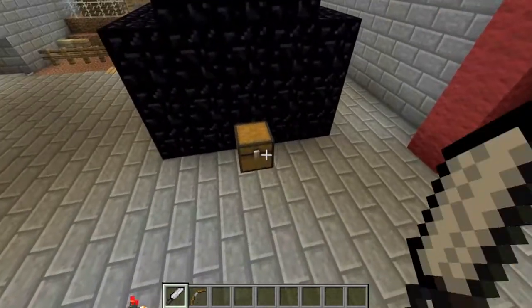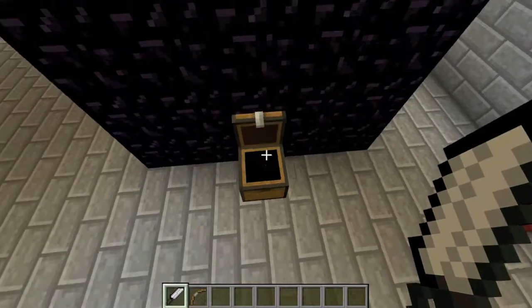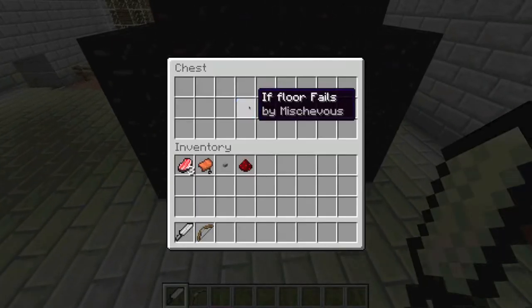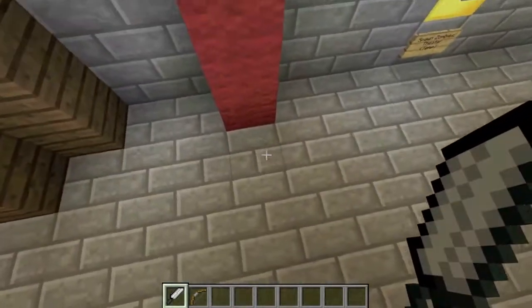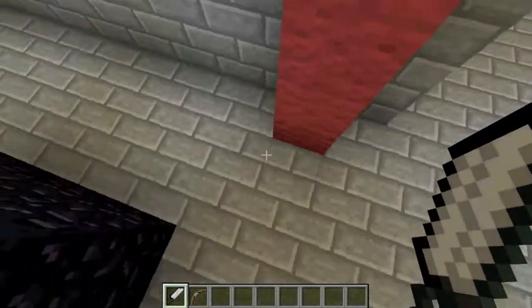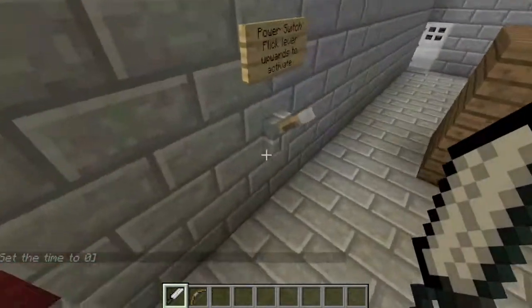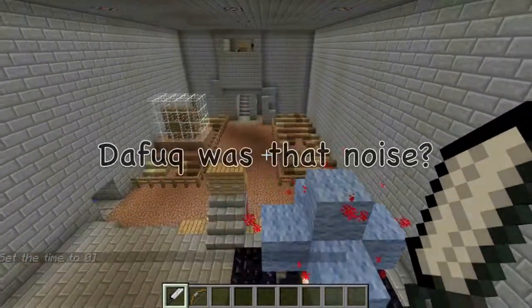Don't even ask about the chest — it's supposed to be a book that explains something if the floor doesn't rebuild itself, but the texture pack I have currently doesn't show books. The floor is a cobblestone generator, and I just textured the cobblestone to look like stone bricks, which is why the levers now look like stone bricks instead of cobblestone, in case you were wondering.